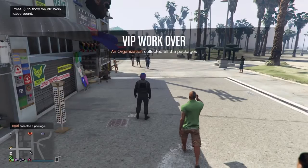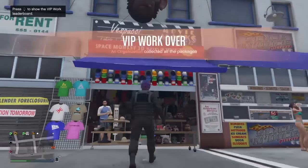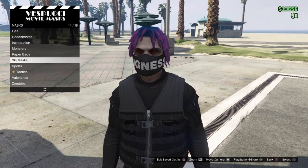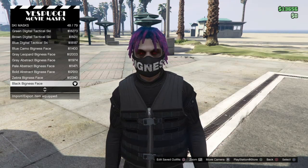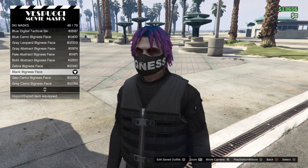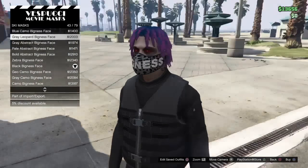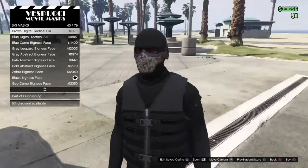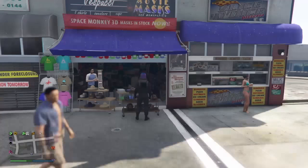Okay guys, for the next step come over to the Vespucci Beach mask shop and go over to ski masks. Try to find the black face mask. You can pick this one, this one, or this one — whichever you want. Try to get one that's not too plain; these ones are cool but I prefer ones like these.